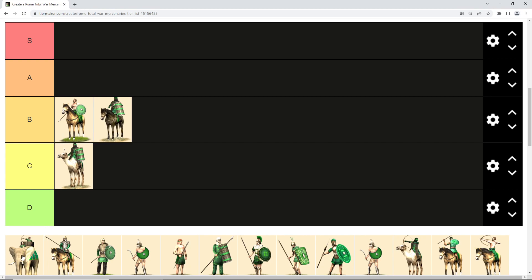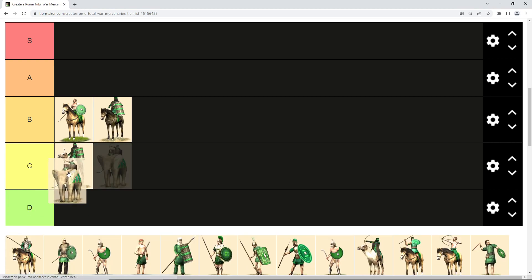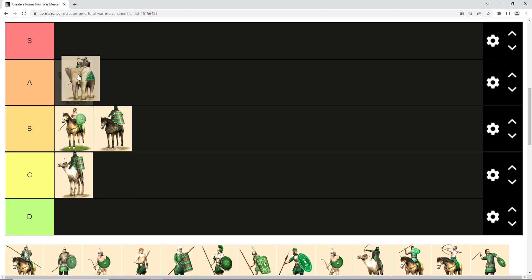Then we have mercenary war elephants and I think they earn a place in A tier. Most factions don't have elephants in their roster — with a couple of exceptions like Seleucids and Carthage — so this is the only way to get elephants for some factions. They are very expensive, but in some battles their ability to break through enemy formations might be worth the cost.